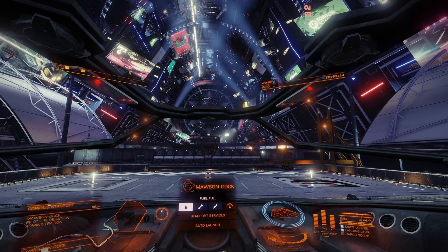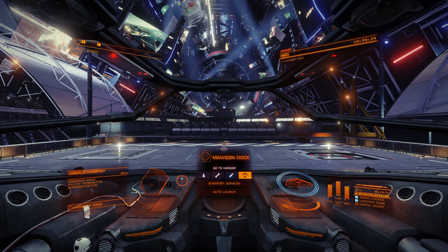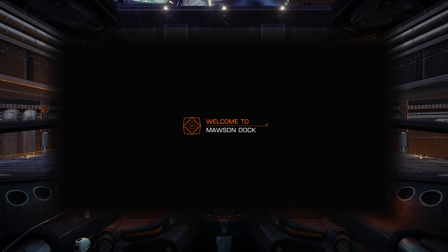I'm gonna fill up with fuel first — that's the first thing I always do so I don't forget. I'll hit the middle mouse button again to lock the mouse to center, go below to outfitting in a minute, and then we'll contact starport services.